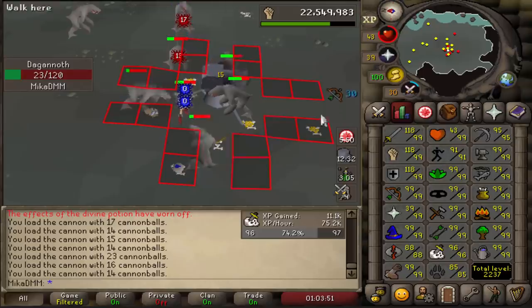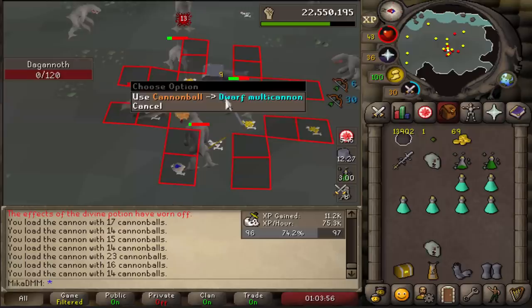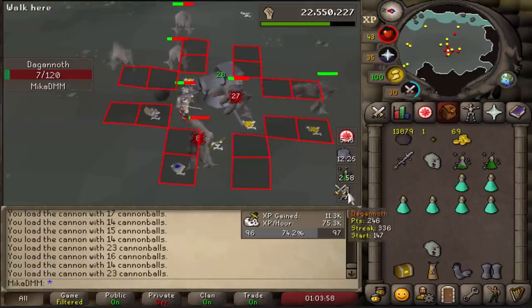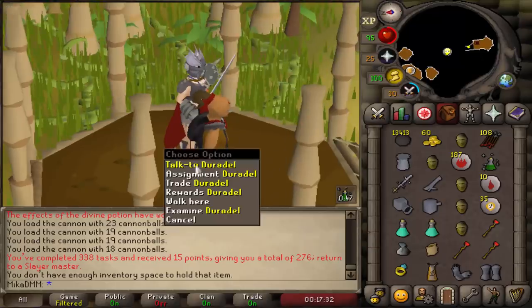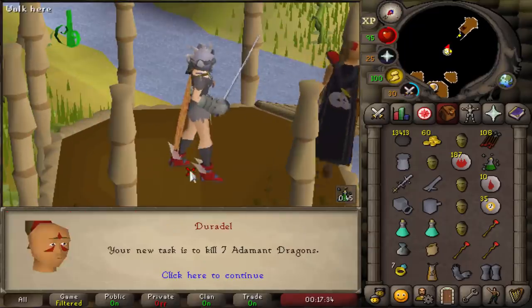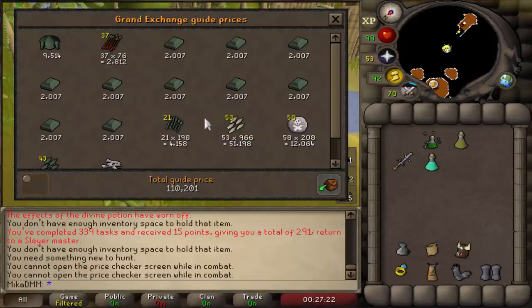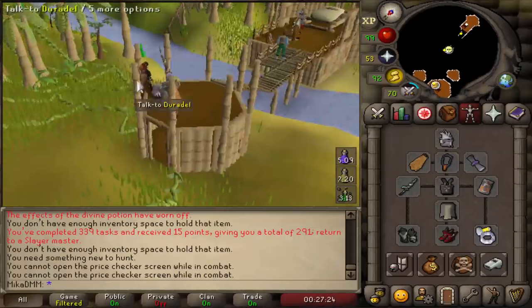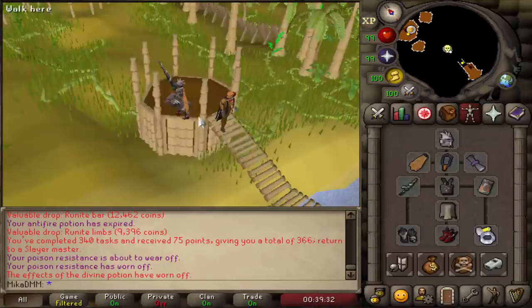The task is nearly done — I think I have about 3 left. Fire Giants completed — if I picked up all the loot it would be about 100k. We get some Armadyl Dragons next: 110k. New task is gonna be some Steel Dragons — why am I killing so many Dragons? 78k.